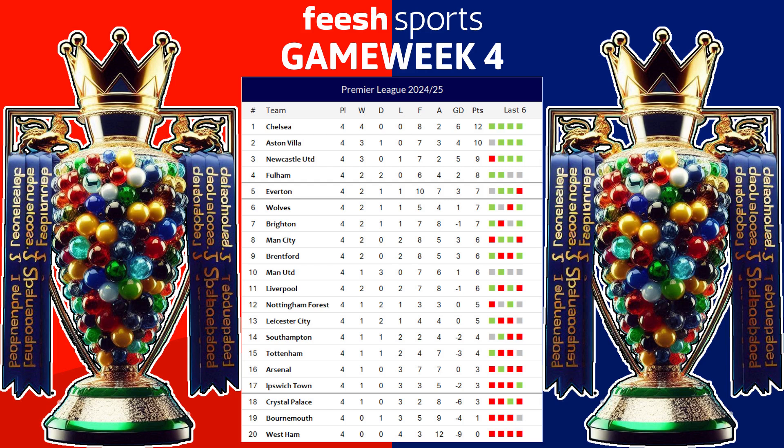At the end of Game Week 4, Chelsea lead the way - the only team with a full 100% record, 4 wins from 4, 12 points on the board. Villa's draw with Everton sees them in second with 10 points, while Newcastle's defeat at Wolves leaves them on 9 points. At the bottom, West Ham still haven't won a point - 4 defeats in a row, minus 9 goal difference. Ipswich, Arsenal and Tottenham are all struggling near the bottom, with Tottenham's win against Arsenal pulling them out of the bottom 3.